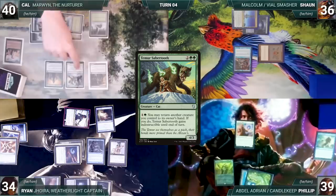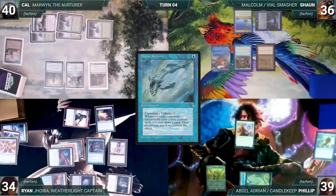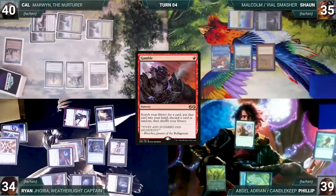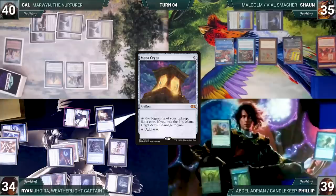Cal draws and plays a Homeward Path. He casts Teemer Sabertooth. Both Rhystics trigger — Sean draws and Cal pays for Ryan's. Sabertooth resolves and Cal passes. Sean draws and decides one draw engine isn't enough, casting Mystic Remora. Rhystic triggers and Ryan draws. Unfortunately for the table, it resolves. Sean taps his Spire of Industry to cast Gamble and Ryan draws from Rhystic. He fetches up a card into his hand, then randomly discards an Imperial Recruiter. He casts a Mana Crypt and Ryan draws from Rhystic again. Sean passes.